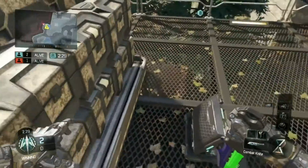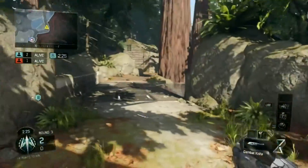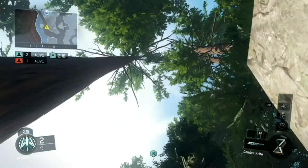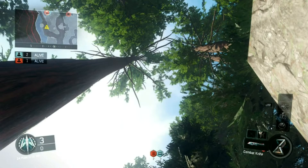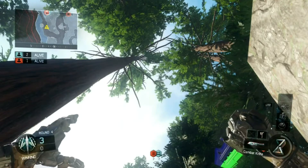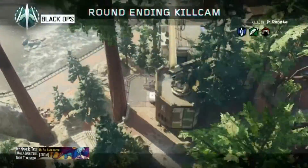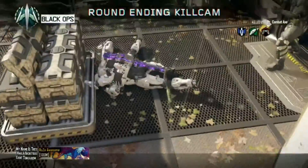So the second bomb spot on B is going to be on the other side. Push up all the way in there, look all the way straight up — he's gonna throw it. That's a really beautiful one.